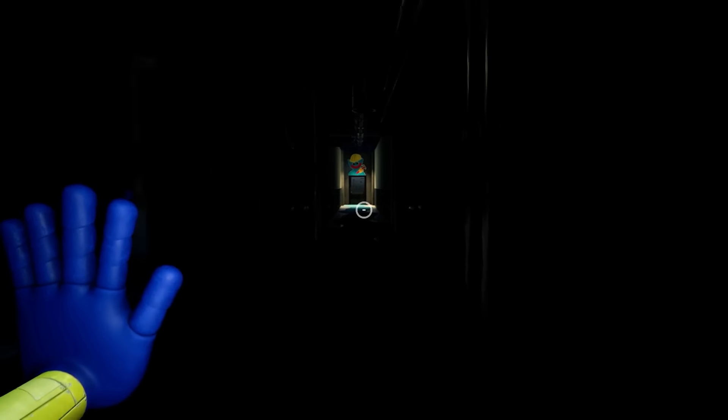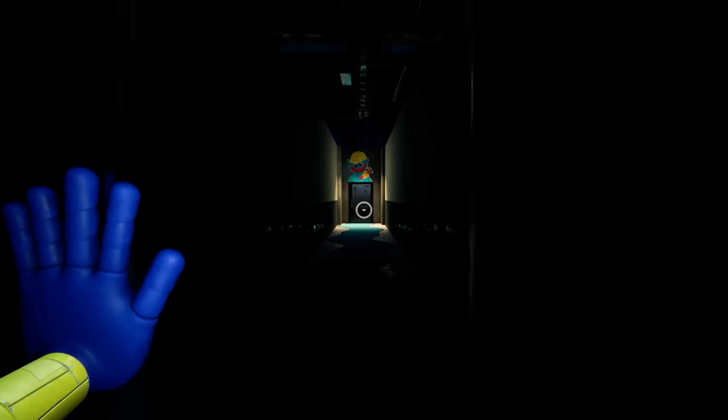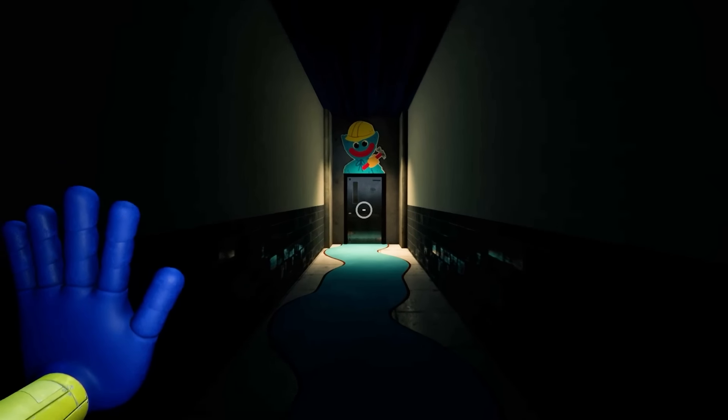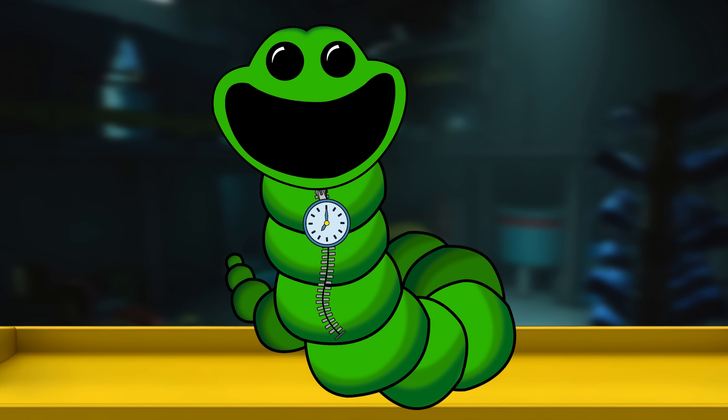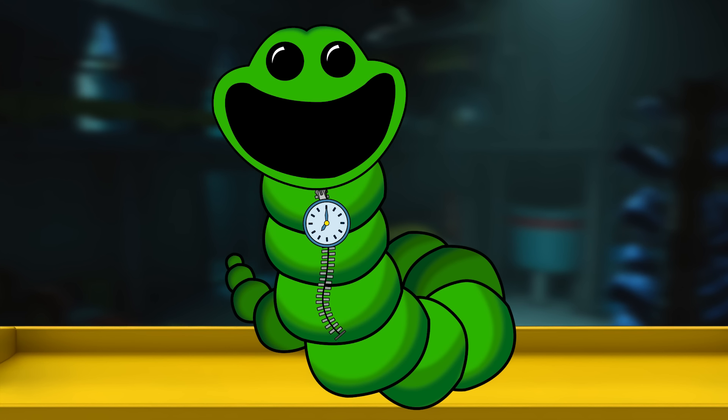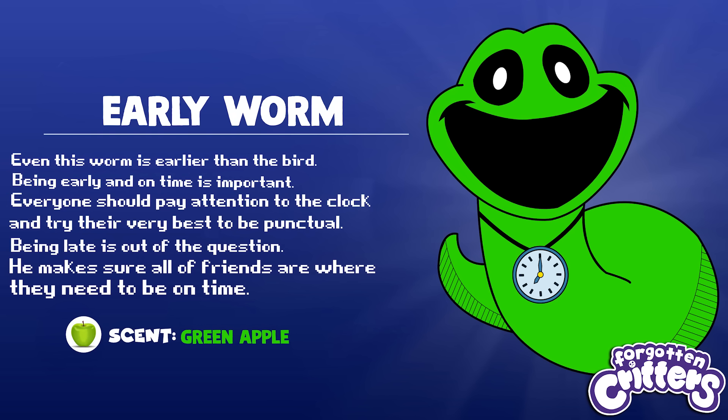Our main protagonist is about to meet another one of these strange characters, and this one in particular is probably the strangest of them all. The next Forgotten Critter we're introducing is called Earlyworm. As most of you already noticed, Earlyworm doesn't have any arms or legs — it's just his head and his long, stretchy body. Being early and on time is important. Everyone should pay attention to the clock and try their very best to be punctual. Being late is out of the question. He makes sure all his friends are where they need to be on time. His scent is Green Apple.